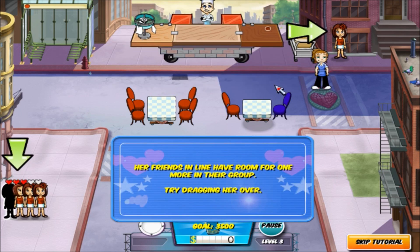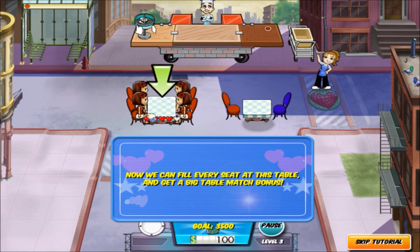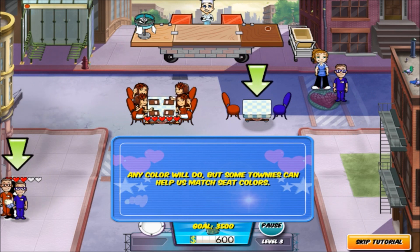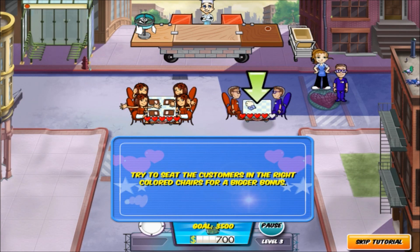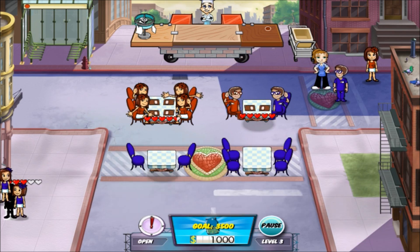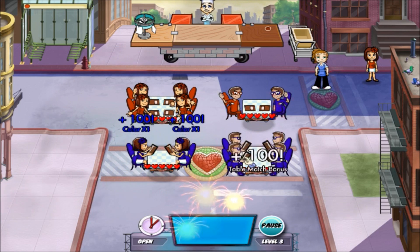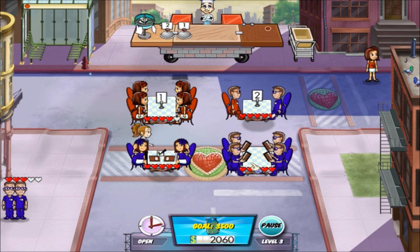Hey, our first townie — and they're showing up at different places. Her friends are in line — in line, have room for one more in their group. Try dragging her over — got her. Now drag her into a group of friends. Now we can fill every seat at this table and get a big table match bonus. More townies — let's grab one that helps us match this blue and red table. Some townies can help us match seat colors. Now we have all the right colors to match this table. Try to seat the customers in the right colored chairs for a bigger bonus. Townies come and go as they please — we don't have to seat everyone. One less thing to worry about.